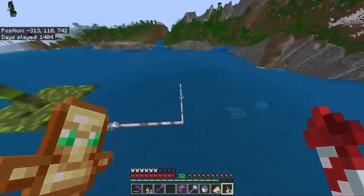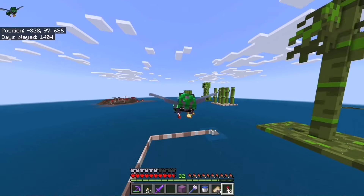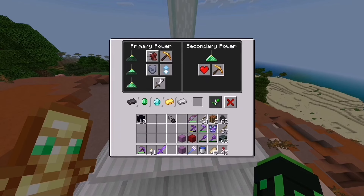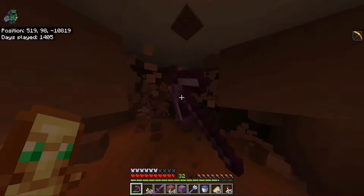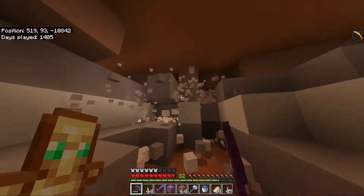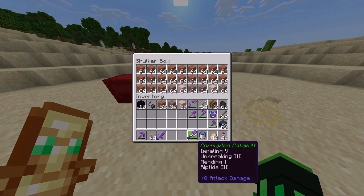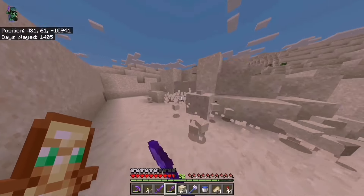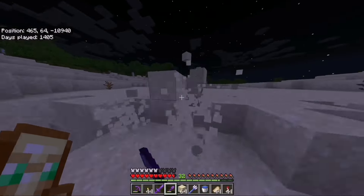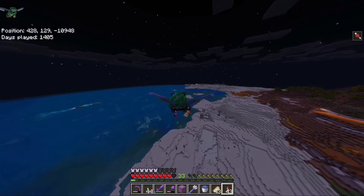I've got half the sand block done but I'm completely out of terracotta, so that's the next material to go and grab. After mining a bunch of terracotta I thought I might as well start mining some sand as well. Now with everything we need, let's continue building the sand block.